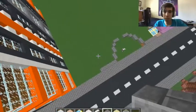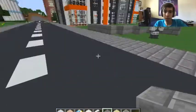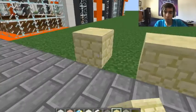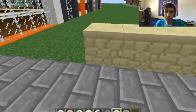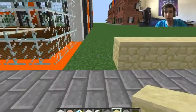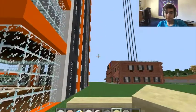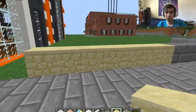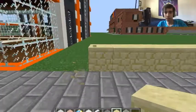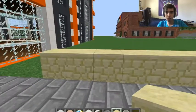How much space do we have to play with here? We have an infinite world. I should probably leave at least two blocks in between the next building. So that's seven blocks to play with. That's not an even amount, so let's just do six so that we can split this in half — three and then three.